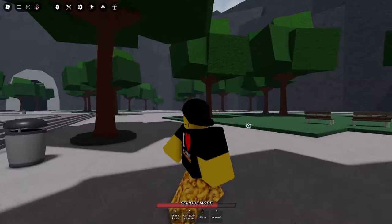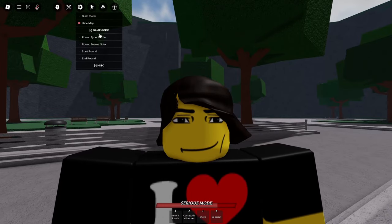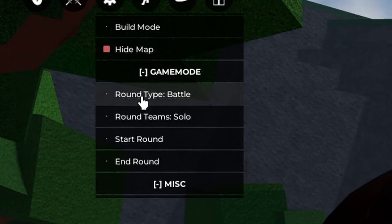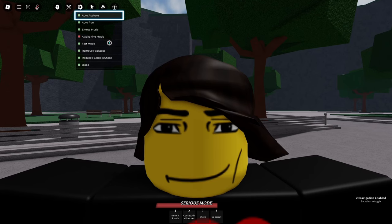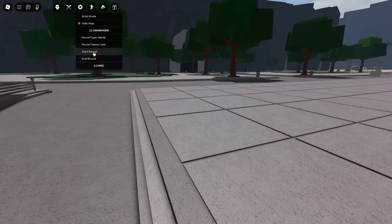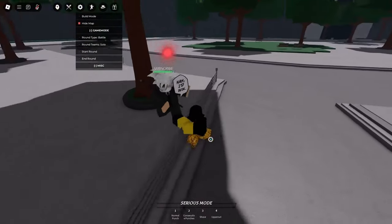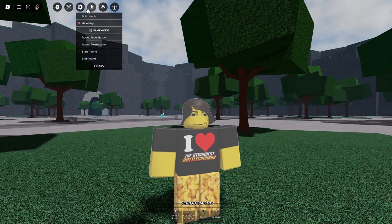Next one is the private server round system. More than half of you watching this don't even know what this is. This only works if you have the private server plus game pass. In game mode, under round type, you have: battle, tournament, teams, duo, and solo. You can start round on battle, and everyone just has the red color. When you're done, just press end round and you're right back.